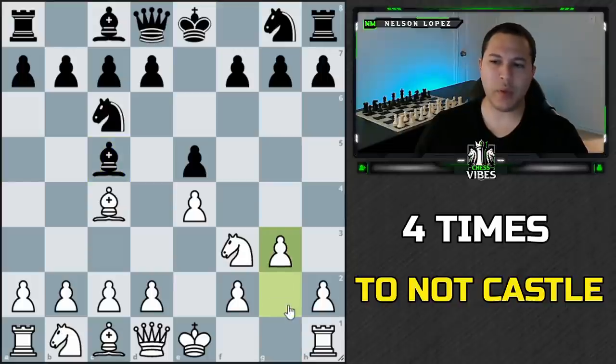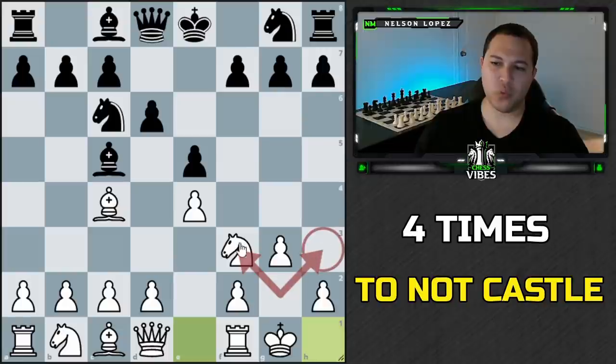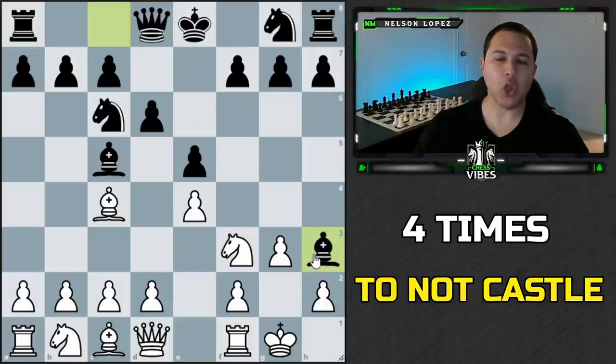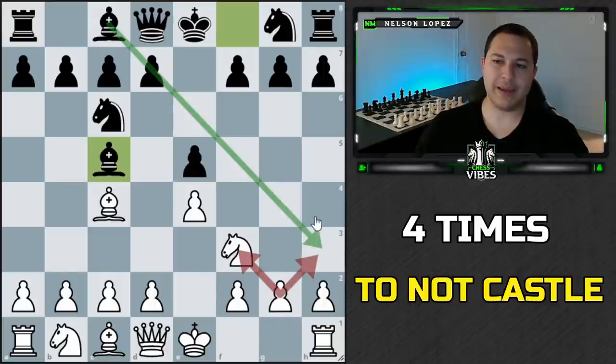For example, if white were to play the move g3 — which is a really bad move in this position — and then black plays d6 and white decides to castle, this is a big mistake because of these weaknesses. Black is going to be all over that and white is in big trouble right away. When white moved this pawn forward it created weaknesses on these two squares that were not there before. Prior to that, the pawn is controlling everything, so black can't do that — the pawn will just take the bishop.